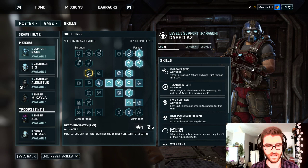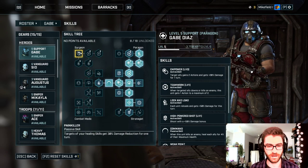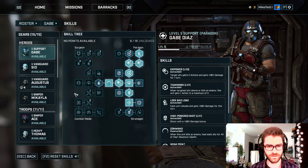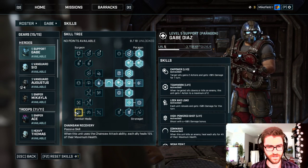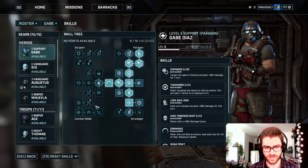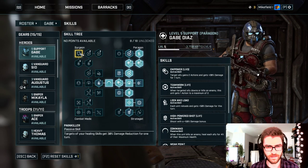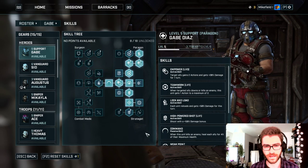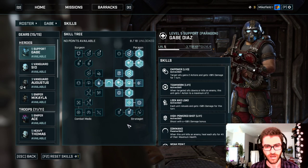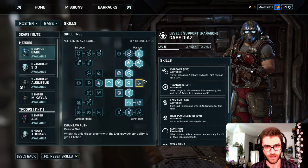We're disregarding healing abilities because healing is garbage on insane. The damage reduction healing tree is okay if you're planning on taking a second support and you already have Surge, but generally speaking the Paragon/Strategist combo is the most overpowered build in the entire game.